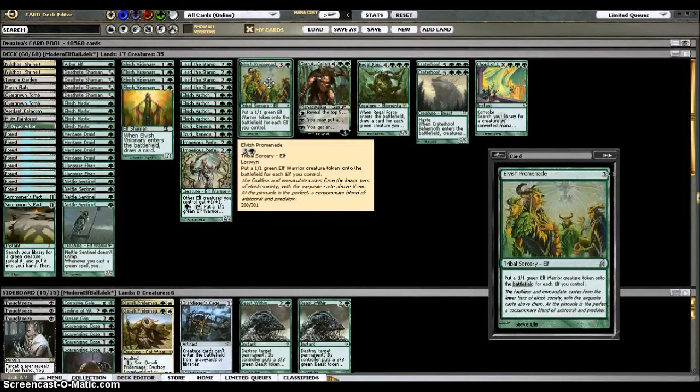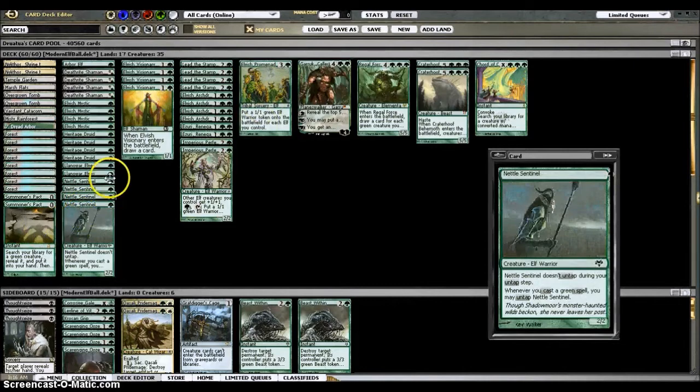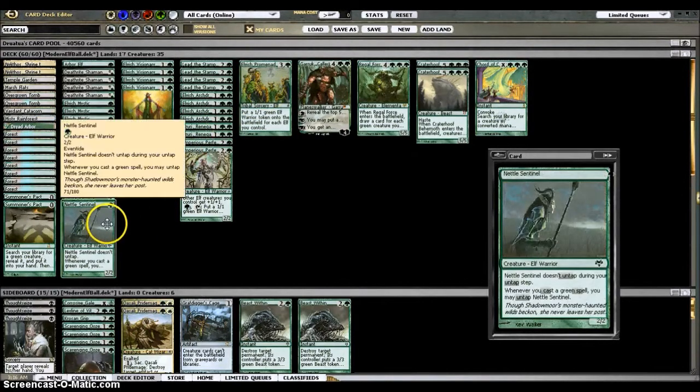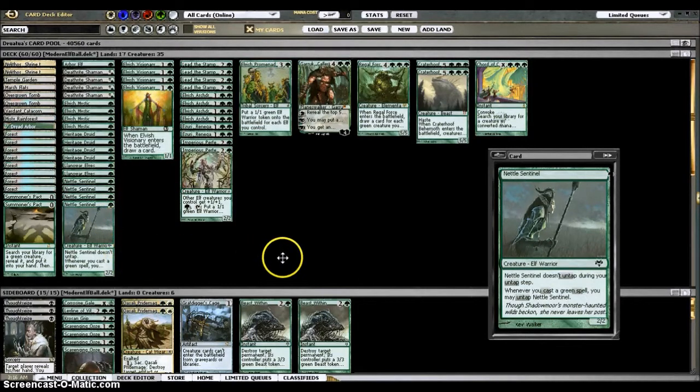Elvish Promenade is not a card you've seen in many Elf decks. Generally if you're casting it on turn three you're probably making four Elves, which is fine. If you've got a Nettle Sentinel and a Heritage Druid in play, you untap the Sentinel, make a bunch of Elves, tap some of them for more mana, cast something else, untap the Sentinel, tap again. That's how the combo works — you just rinse and repeat.